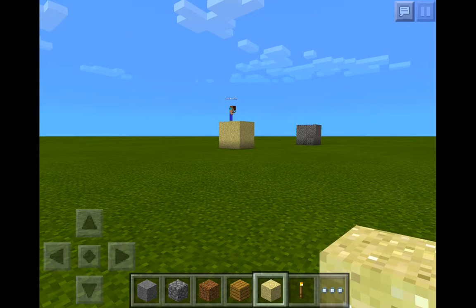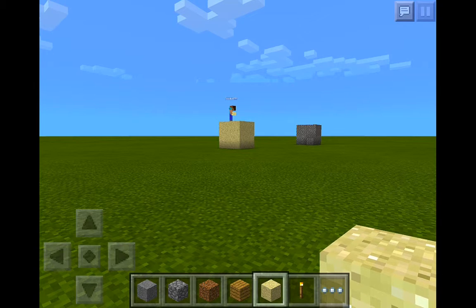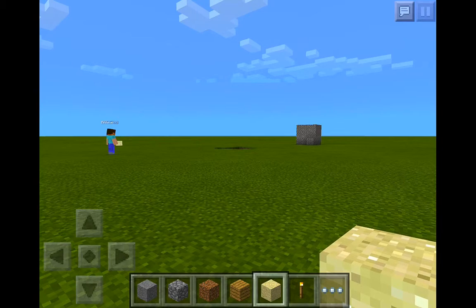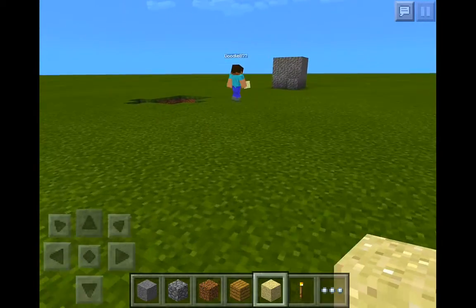We're going to see which material dynamite makes fly further — sand or gravel. Here we go. We're doing sand right now. The lovely Doodle is activating the dynamite. It exploded the sand. Oh my, we're going to have to redo this experiment later on.